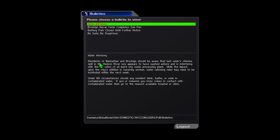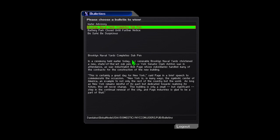Okay, let's see what we have over here. Please choose a bulletin to see. Water advisory: Residents of Manhattan and Brooklyn should be aware that last week's chlorine spill in the Hudson River now appears to have washed ashore and is interfering with the operation of at least one water processing plant. While the impact upon the city's utilities is currently unclear, water rationing rules may need to be instituted within the next week. Under no circumstances should any resident drink, bathe, or swim in contaminated water.